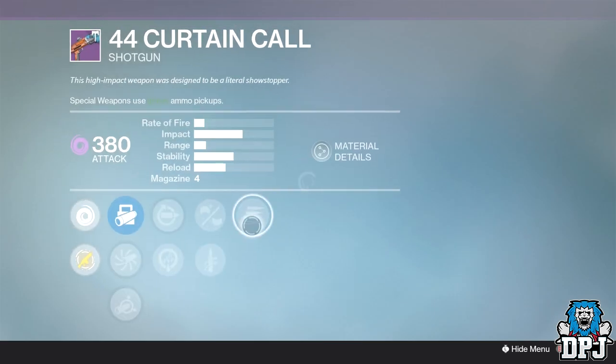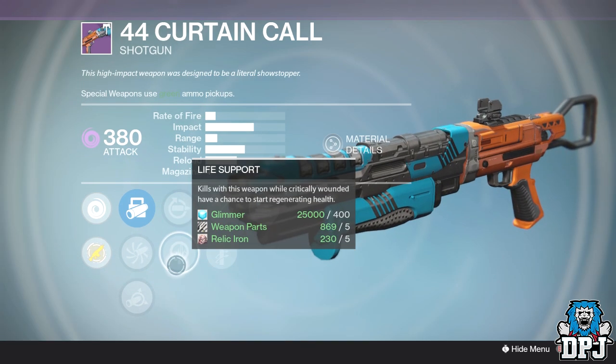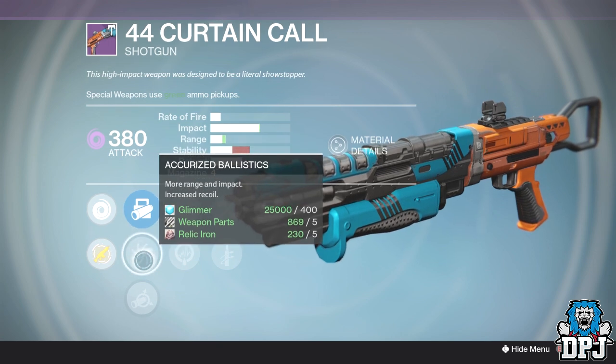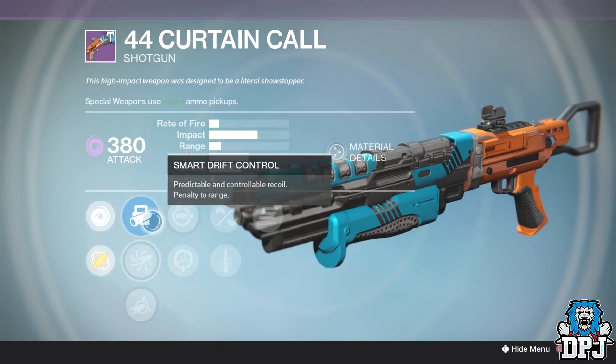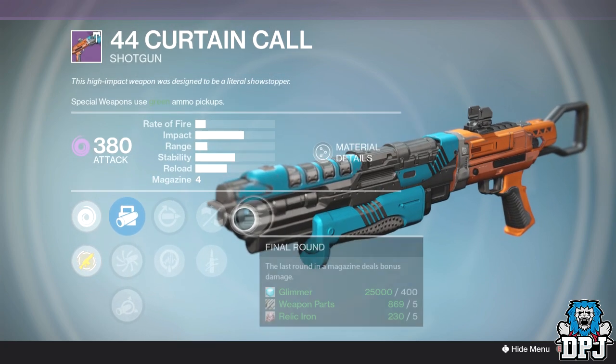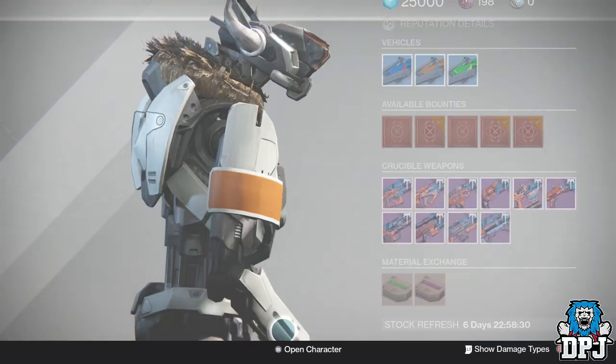There's also a shotgun with Final Round, Rifled Barrel, and Replenish or Life Support. It has Smart Drift Control, Accurized Ballistics, and Soft Ballistics. Not too bad of a shotgun either — you can drop down to one bullet and still kill somebody across the map as you do with Final Round shotguns.